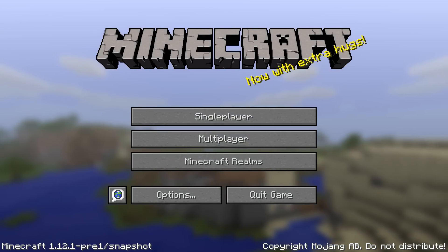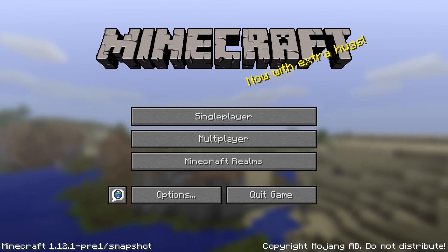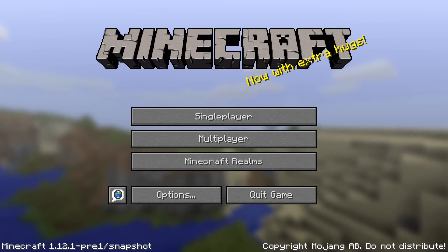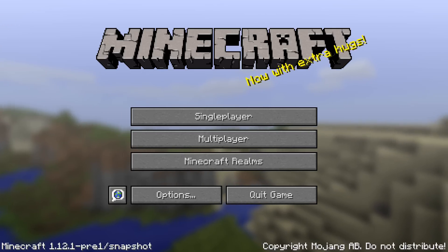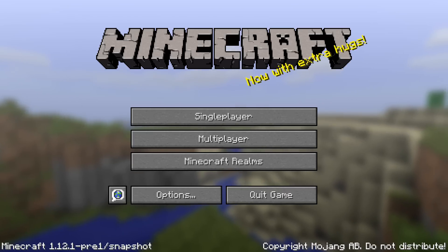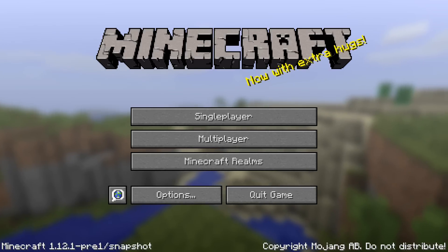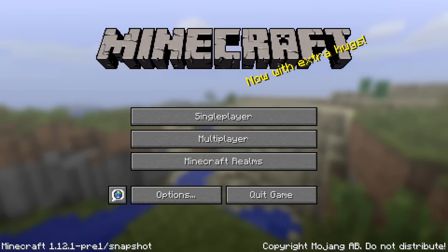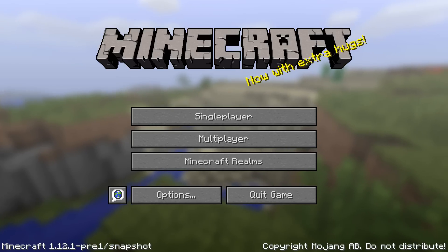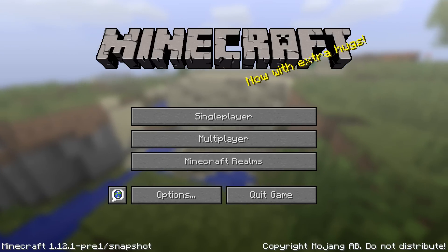Ladies and gentlemen, it is Wednesday the 2nd of August and today we have a new pre-release version of Minecraft. This is Minecraft Java Edition 1.12.1 Pre-Release 1. My name is SlicedLime. It is a follow-up on the snapshot that was released yesterday, and the planned release for Minecraft 1.12.1 is tomorrow, Thursday the 3rd of August.